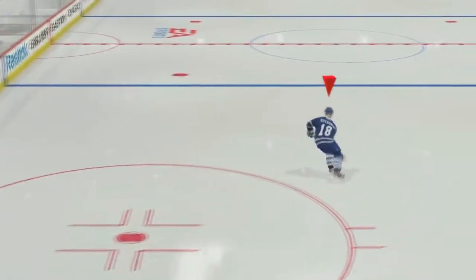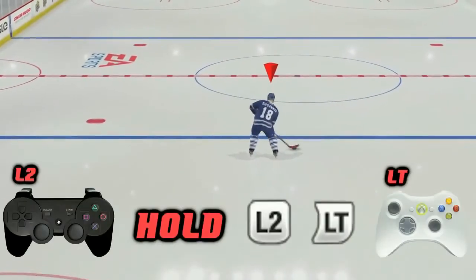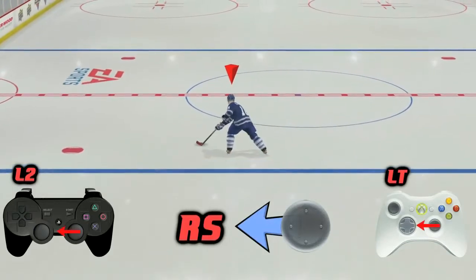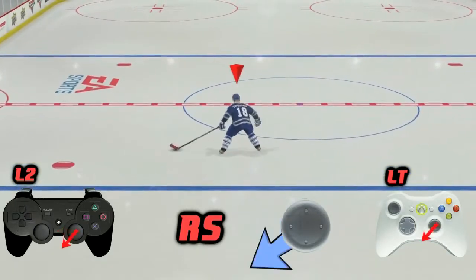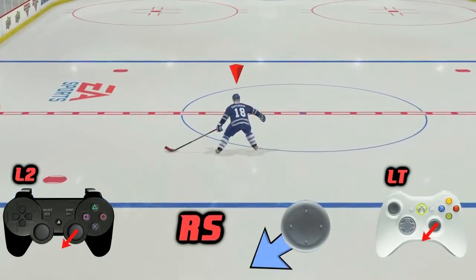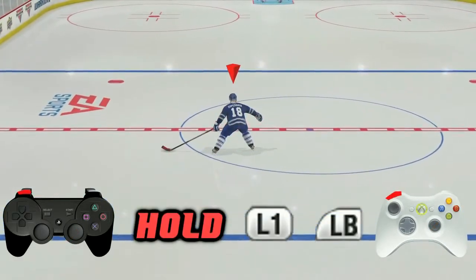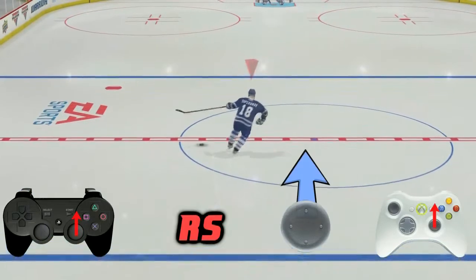So I'm going to show you guys how to do it. For a right-handed player, what you want to do is hold down L2 or the left trigger, then push the right stick out to 9 o'clock, and while still holding down L2 or the left trigger, roll the right stick down between 7 and 8 o'clock. Then from here, hold down L1 or the left bumper, and with the right stick, flick up.